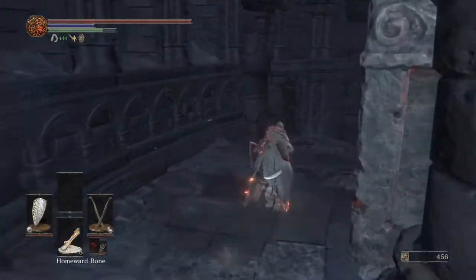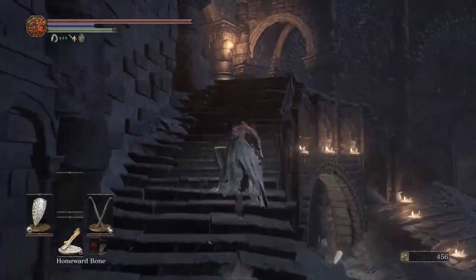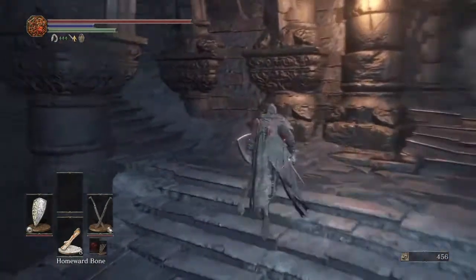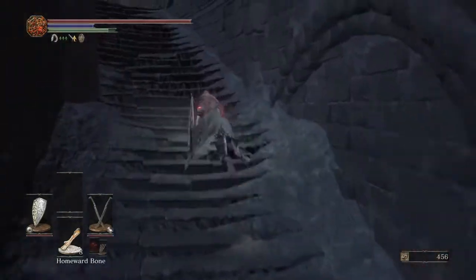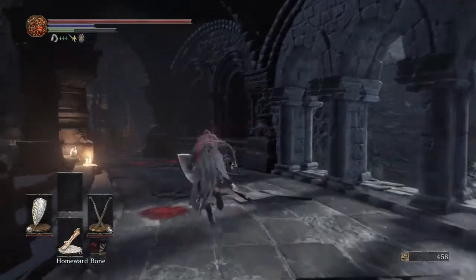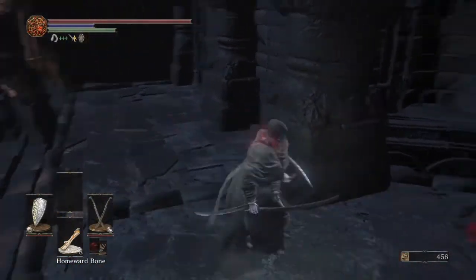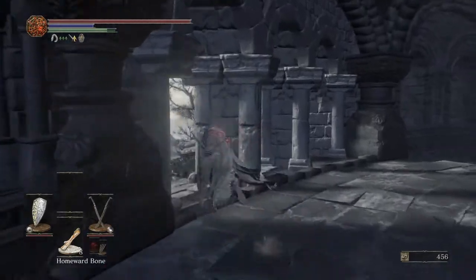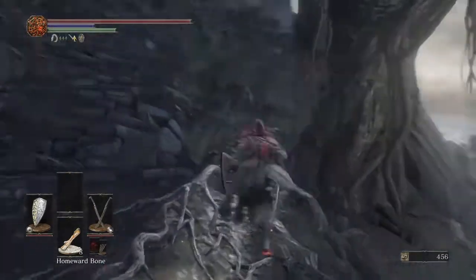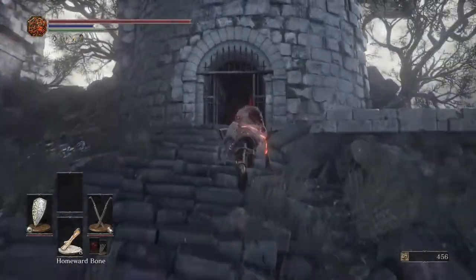Here's Buttfinger — I think we're done with him. We already got the uncracked red eye orb by killing the dark wraith last video. But here, this is where Patches will be when he goes back to Firelink Shrine — but he's not there yet because we've got to do one more thing. We're going to go up in this tower where you use the tower key. Here's where you use it — boom — go up here, use the elevator.